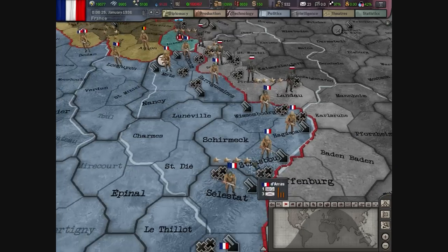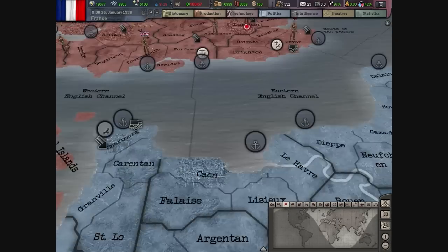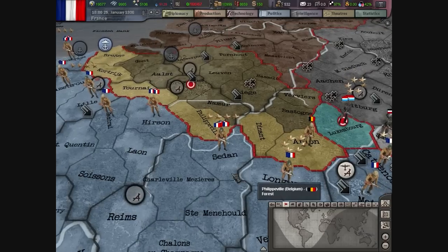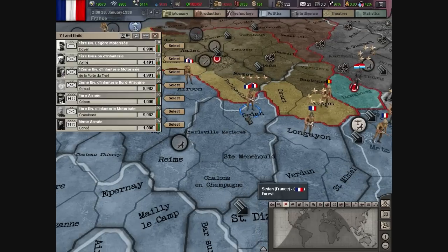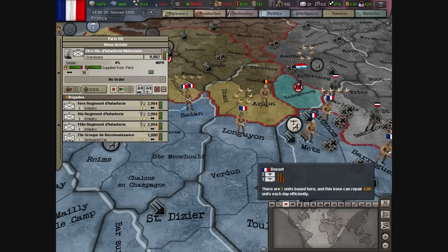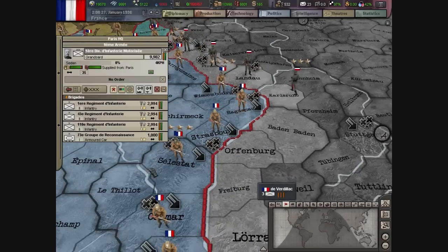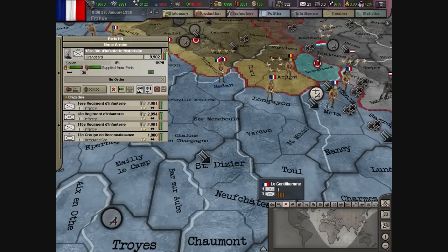I remember that one time I played as Italy and did the Ethiopia battle — it was sort of fun but I couldn't really tell what I had exactly because they were spread out all over the place. So if I have one infantry division on every single part of the Maginot Line, I'm pretty much all set right now.